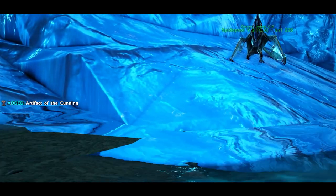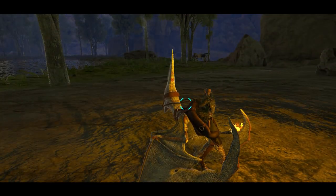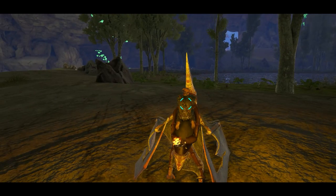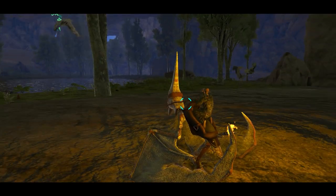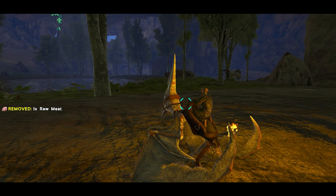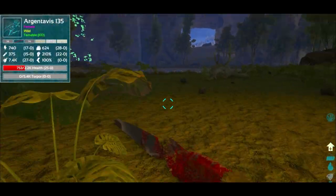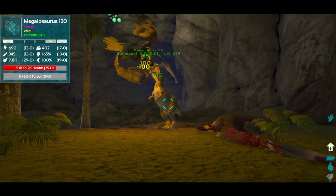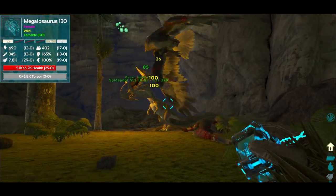I can't remember. Yeah, Artifact of the Cunning. Well, this is a pretty flat surface so I could set up a trap here. But there's a 135 Argent over there - it's just fighting that Kano. Whoa, whoa, whoa. That's not a Kano. That's a Megalosaurus. Oh no. Mistakes were made.